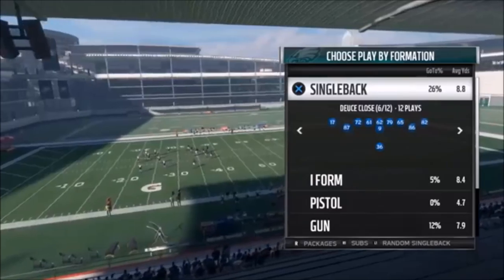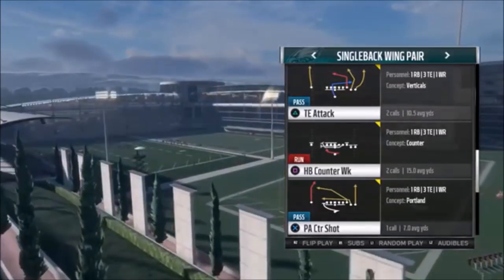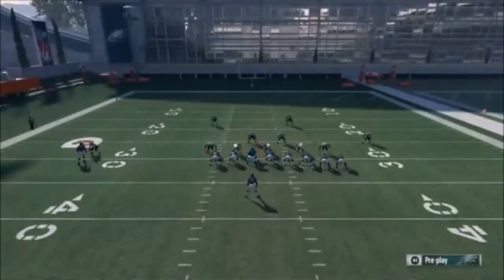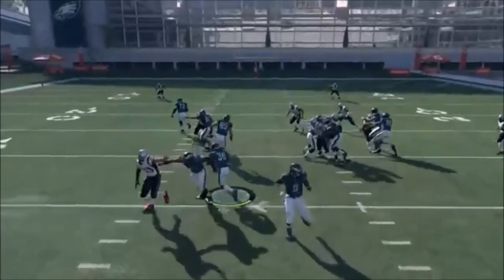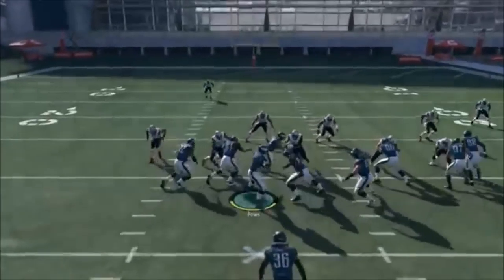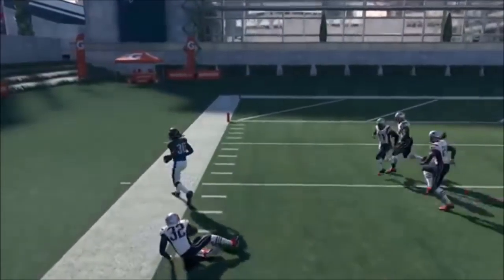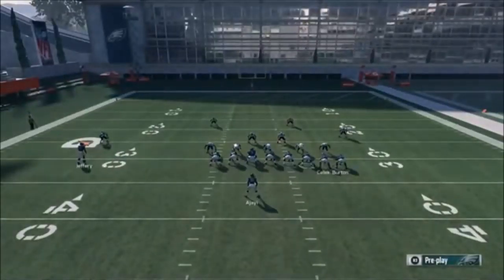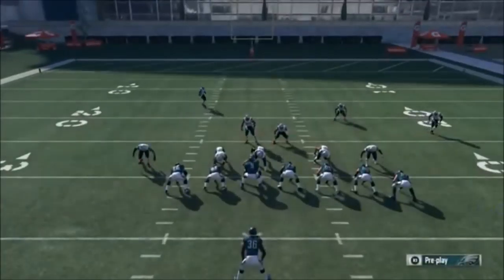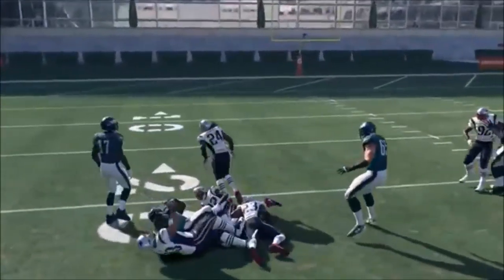The next play is the same formation — the Halfback Counter Weak. This is a really good one to mix in to keep your opponent off balance. Against a user, motion the tight end out, but against the computer I'll run it as-is. Look at the blocking — it's just incredible, look at the space! Against a user, definitely motion him out, but when I do that against the computer they shift away, which makes the play less effective. Still get a nice 10-yard carry.